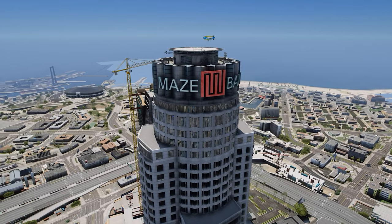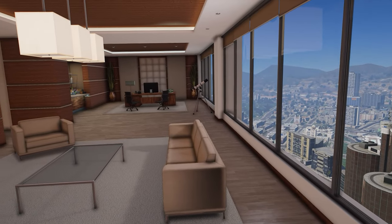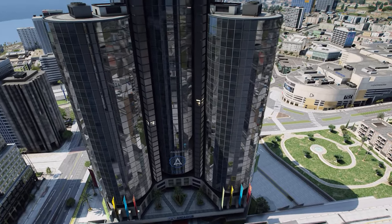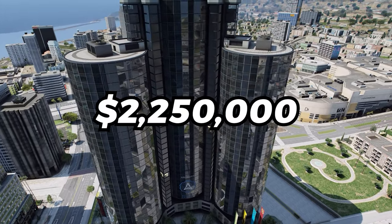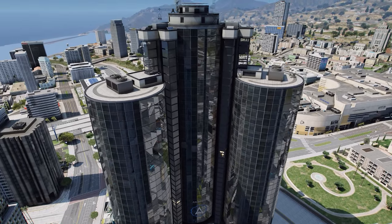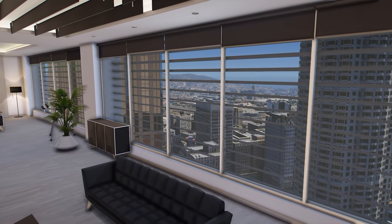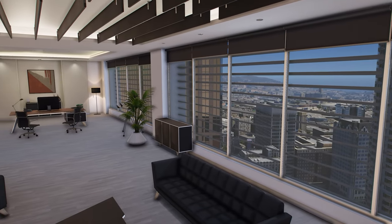The Maze Bank Tower is $4 million, and that's before you put any upgrades into it whatsoever. The Arcadius Business Center, on the other hand, is almost half the price, sitting at $2.25 million, which means if you actually purchase this building, you'll be able to buy a couple of upgrades, maybe even a garage, and it'll still cost you less or the same as the Maze Bank Tower.